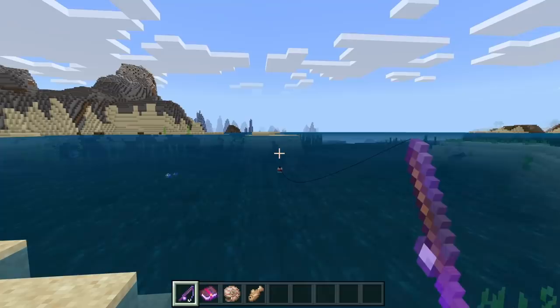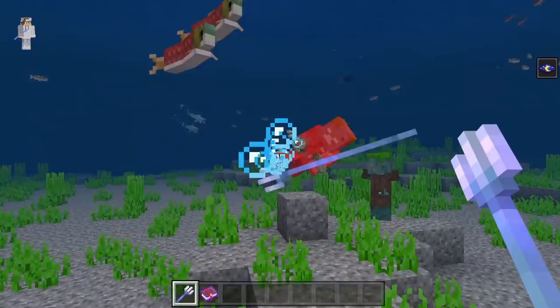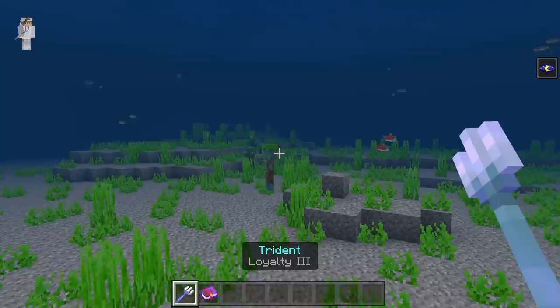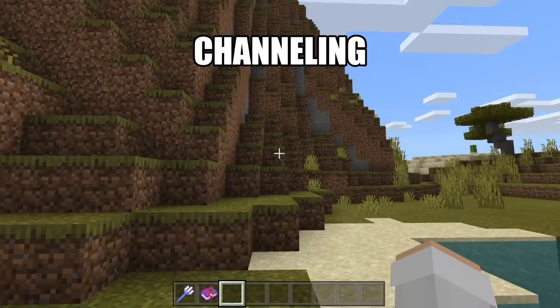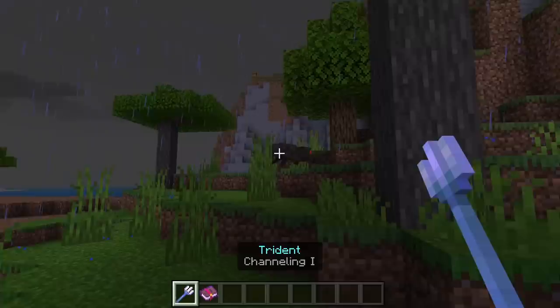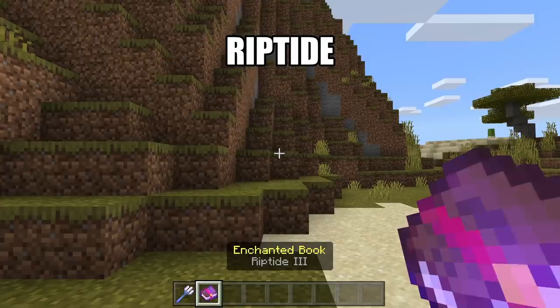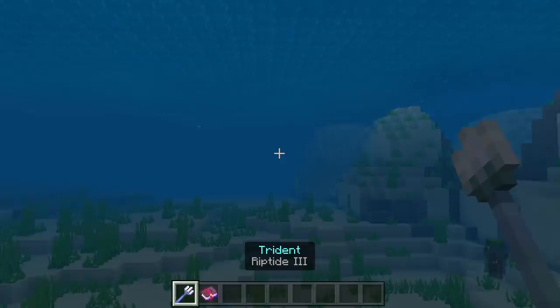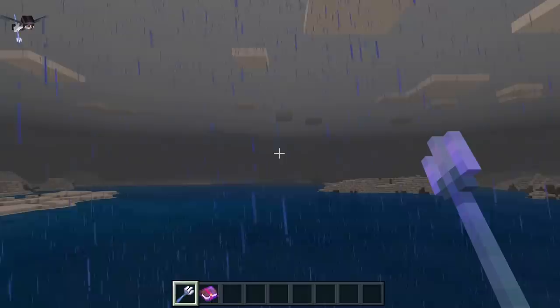Impaling can be applied to any trident. It will cause your trident to do more damage to aquatic mobs. Loyalty can be applied to any trident except for a trident that has already been enchanted with Riptide. It will cause your trident to come back to you whenever it's thrown. Channeling can be applied to any trident except for a trident that has already been enchanted with Riptide. It will cause mobs exposed to the open sky during a thunderstorm that are hit by a trident to be struck by lightning. Riptide can be applied to any trident except for a trident that has already been enchanted with Channeling or Loyalty. It will allow you to be launched forward whenever you're in water and throw a trident. It will also cause you to be propelled forward whenever it is raining and you throw a trident while using an elytra.